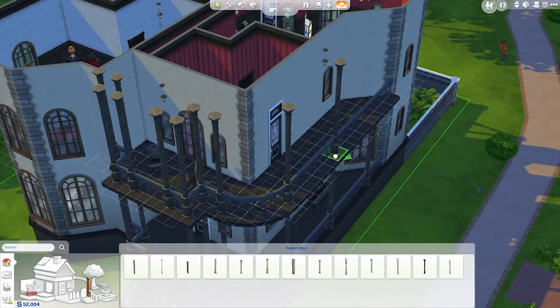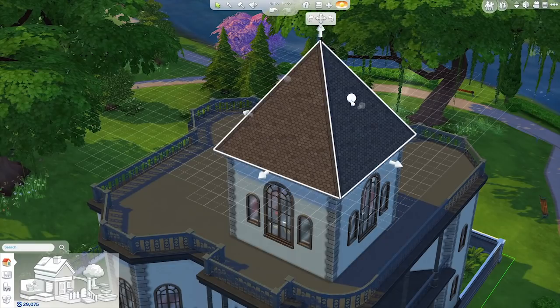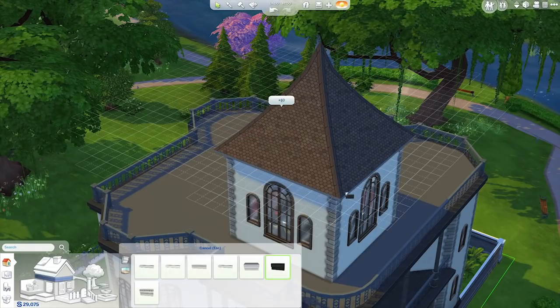I can add new architectural details. With just a few clicks, I push and pull a roof into the shape I want, and I'll finish it off with some trim.